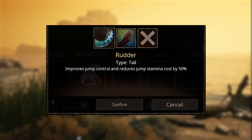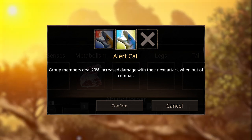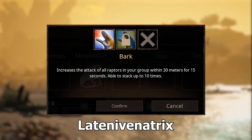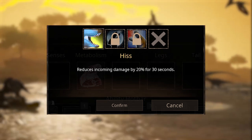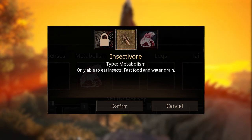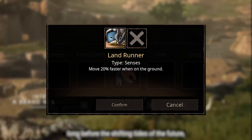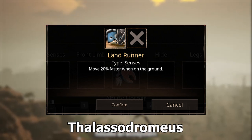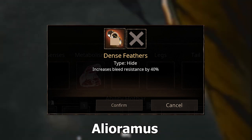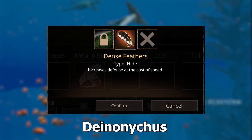Rudder improves jump and reduces jump stamina for Deenonychus. Alert Call increases damage for next attack for Deenonychus and Camptosaurus. Bark increases attack and stacks for Latina Venatrix and Deenonychus. Hiss reduces incoming damage by 20% for Latina Venatrix. Insectivore lets you eat insects for Struthiomimus and Deenonychus. Land Runner lets you move faster on the ground for Thalassodromius. Dense Feathers increases bleed resistance for Alluramus, and Defense Feathers increases defense for Deenonychus.